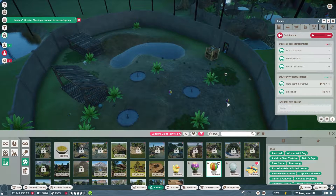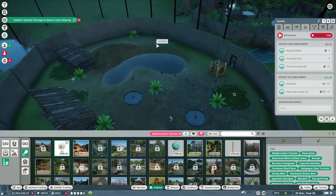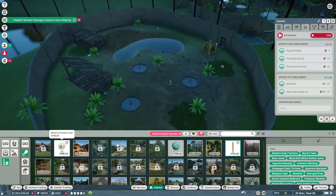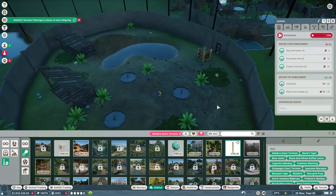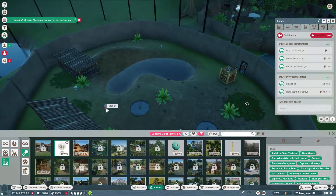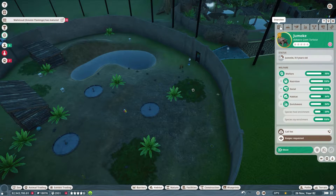A small ball should help. Now they're happy! Let's bring food enrichment - two blocks of ice, two food spikes, two dog balls. That's a lot of enrichment but it's all good - enrichment is 100%! Their social will be kind of down since adult population is zero, but it's fine.